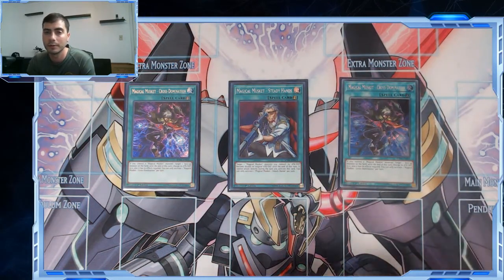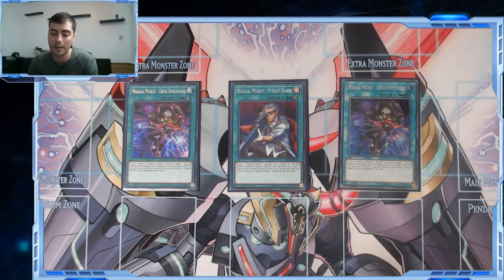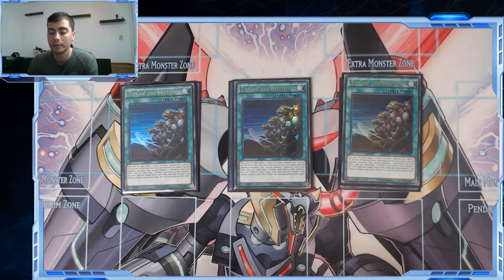The only other Magical Musket spell card we're playing is one Steady Hand. I've seen some lists play two — it's completely not necessary at two because Dok can recycle it and Wild can recycle it back to the deck, and you can search it off Casbar or Max. It's just good utility, though it restricts you from attacking directly, which is a big problem when you're trying to kill your opponent. Then three Ties of the Brethren — the auto-win button. If you can resolve this card on turn one going first you're probably going to win. This has just been a staple since the deck came out. I'm not playing Archlord Kristya or any level four Light Fiends — just sticking to the game plan of establishing multiple Magical Musketeers and looping your negations.